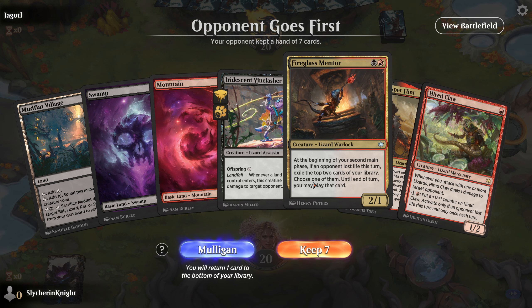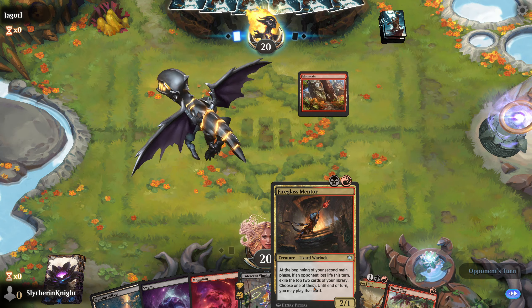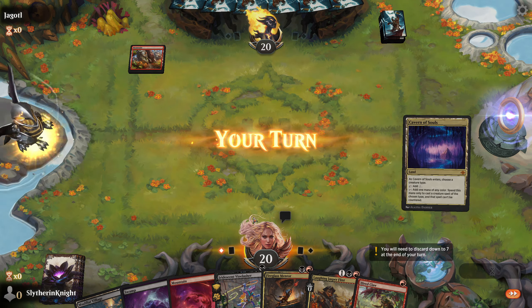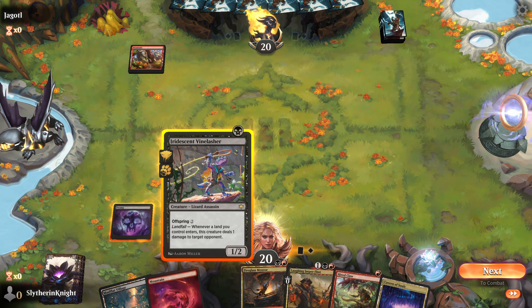Fireglass Mentor is something you want to play much, much later, just because it exiles two of your cards. So if you don't have the mana to spend those cards, it becomes worthless.